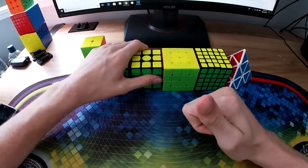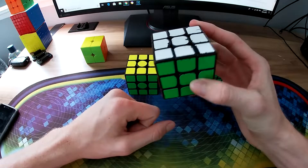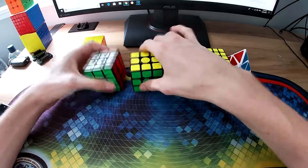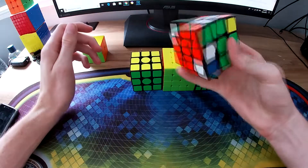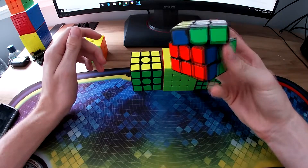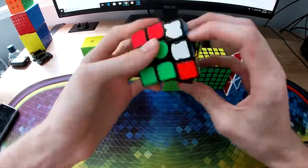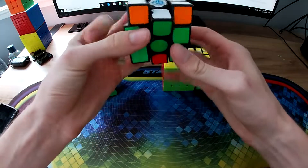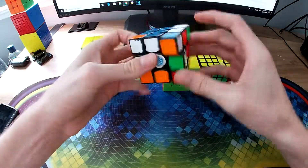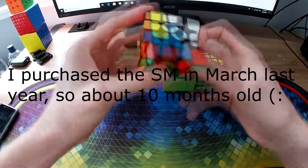Now we've got two 3x3s here. For one-handed I'm going to use the WeiLong GDS, just because it's a little bit smaller than the GAN 56 SM. It's been my main for one-handed for a long time — it's just such a good cube. And then for standard 3x3, obviously it's gonna be the SM, which is still a very powerful and great cube to this day. It's actually over a year old now.